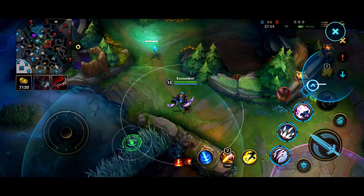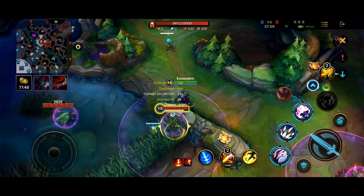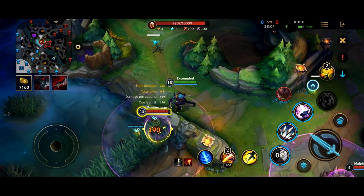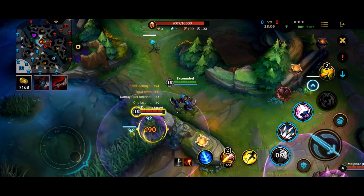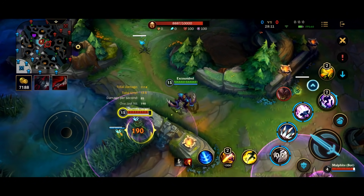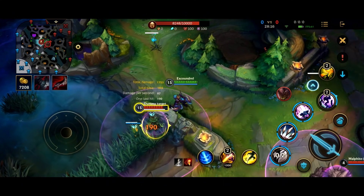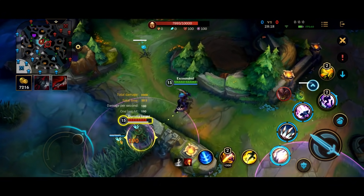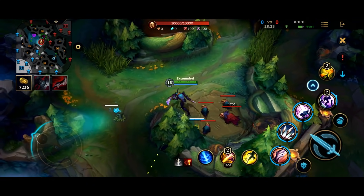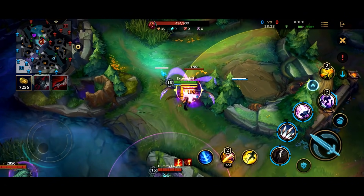Speaking of attacking over walls, there are some areas that Kha'Zix can actually attack over the wall. As you can see, I can actually attack this dummy over the wall, and I can actually use my first ability over the wall from a greater distance. However, this becomes way more consistent when you upgrade that first ability — I can attack them from a significant distance away now. So upgrading your first ability allows you to attack enemies over walls. I can just attack the chickens — see, I can actually attack things over the wall. So that's important to know.